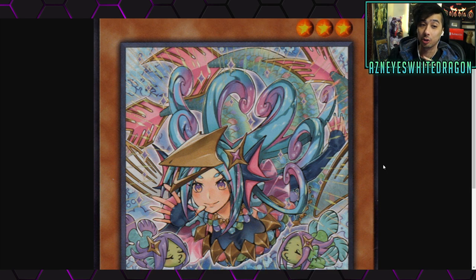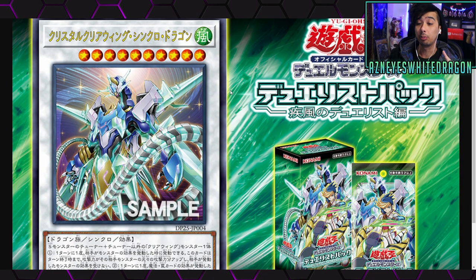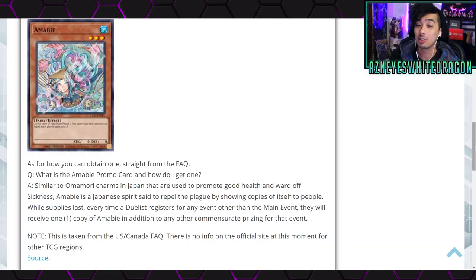Welcome back to the channel. They've shown off the effect of the Amabi, a new card they've been hyping up, plus the new Crystal Wing Synchro Dragon support card is finally here with its full effect. And we're apparently getting pigeons as an archetype — Phantom Knight Pigeons. I don't know if it's going to work with the Phantom Knight archetype, but let's kick it off.